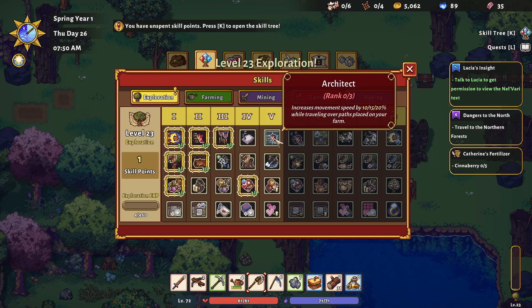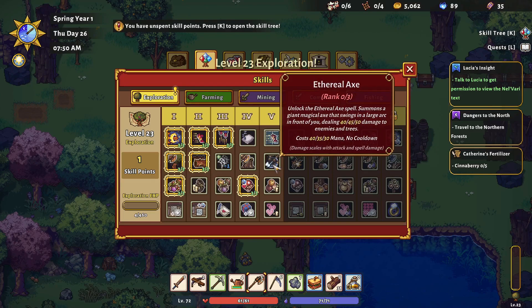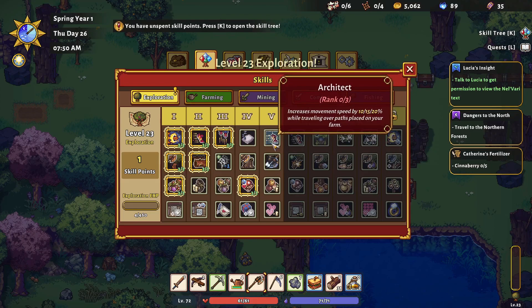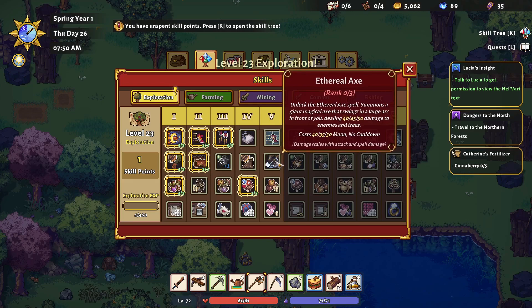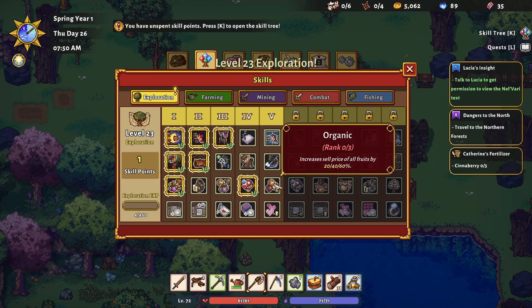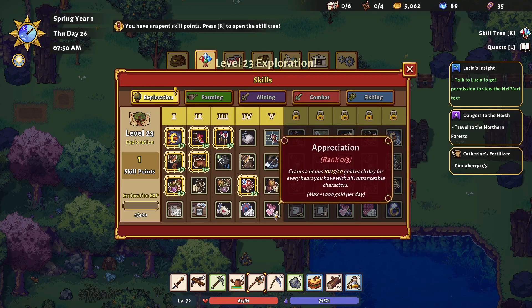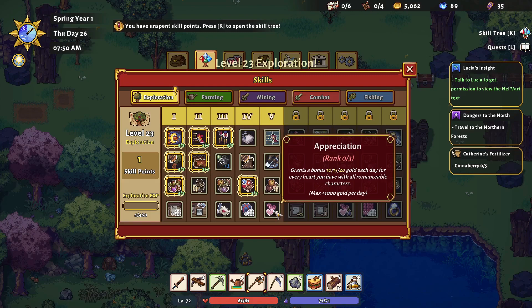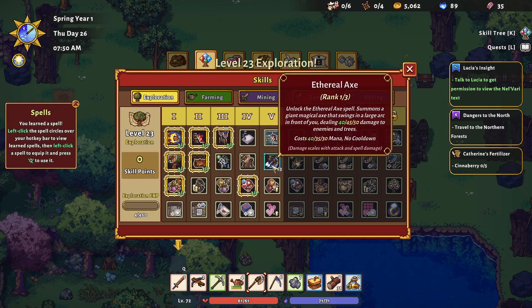Let's read these: Architect increases movement speed while traveling over paths placed on your farm - that's interesting, we could go really fast throughout the farm. Ethereal Axe: unlocks the ethereal axe spell, summons a giant magical axe that swings in a large arc in front of you, costs no cooldown - wow! Organic increases sell price of all fruits. Appreciation grants gold each day for every heart you have with romanceable characters, max a thousand gold per day. We're going with the ethereal axe!